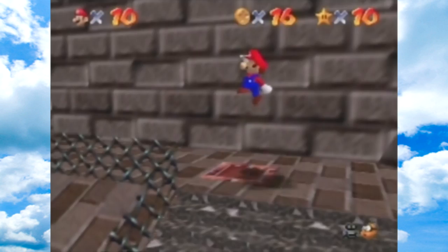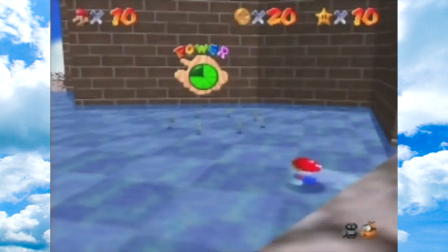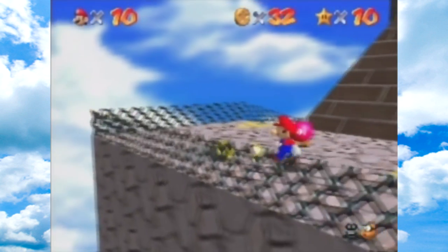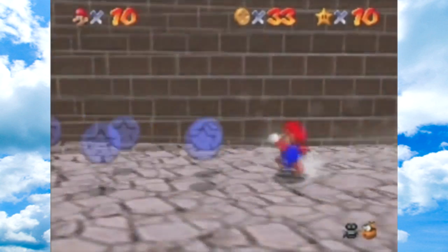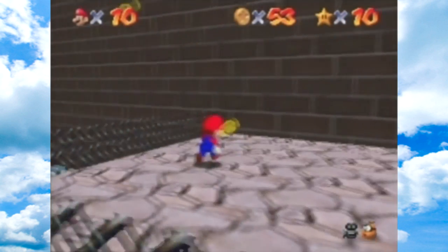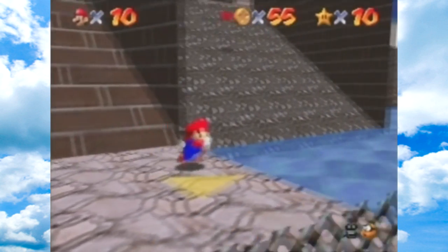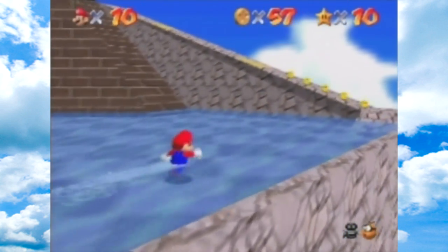I actually never completed Super Mario 64 DS because back when the original DS came out, there was no analog stick. The 3DS has a circle pad that mimics the analog stick really well, but the original DS, DSi, and DS Lite didn't have that — you had to use the D-pad. Just imagine playing this game with a D-pad. It didn't work very well in certain parts. But if you play Super Mario 64 DS on a 3DS, it actually controls really well since you have the circle pad.